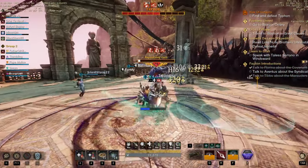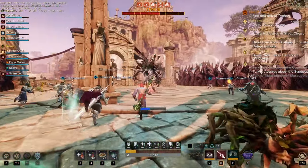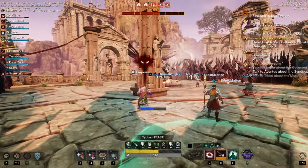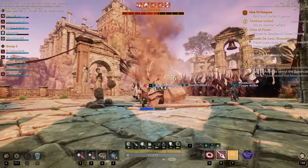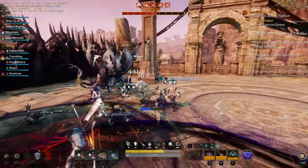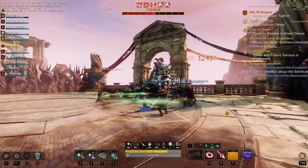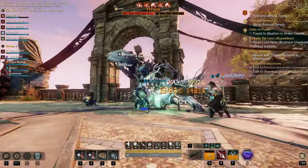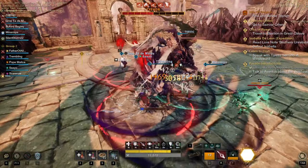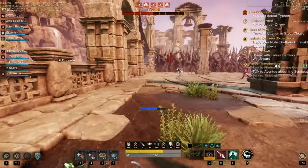With a heavy attack you can launch yourself onto the boss, so that can sometimes be useful. The thorns are really easy to dodge - every time the thorns happen, the boss puts his hand into the ground and the animation is really easy to see, mostly if you are close to the boss. If you're really far away you might not notice the animation. After a couple of runs, it's pretty rare to get stuck in thorns - it just goes in a straight line.